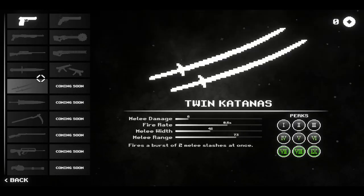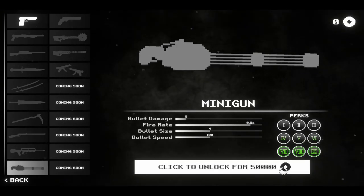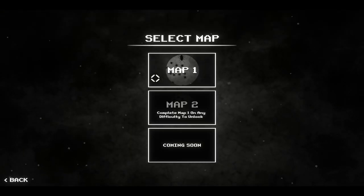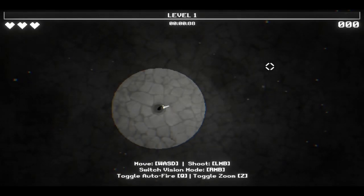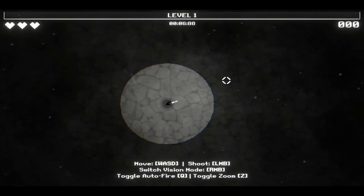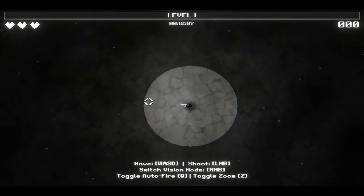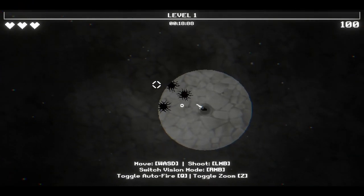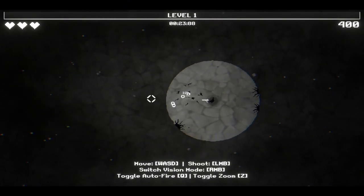Let's see - real gun, sniper, knife... oh hey, minigun! I don't have the funds for that. Okay, I guess I'm being forced to start with the pistol, so let's go for map one, normal, and let's get this train wreck on the road. WASD to move, shoot is left mouse button, switch vision mode is right mouse button, auto-fire toggling is Tab, and zoom is Z. I'm just gonna turn on auto-fire cause I want to focus on surviving.